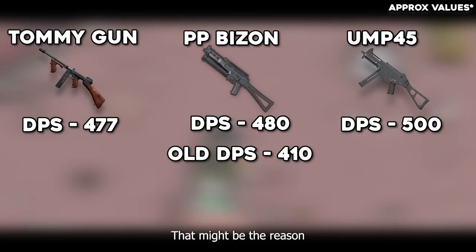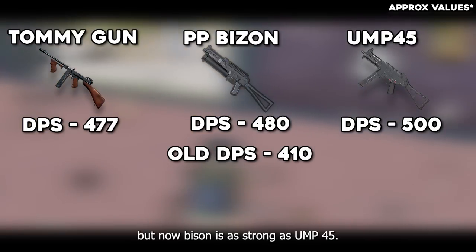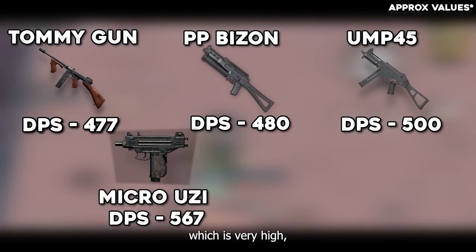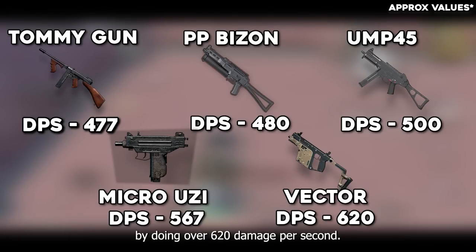If we look at the old DPS of the PP Bison, it's around 410, which is really low — that might be the reason why it wasn't that popular. But now the Bison is as strong as the UMP 45. However, the Micro UZI has a DPS of 567, which is very high, and the Vector surprises even further by doing over 620 damage per second.